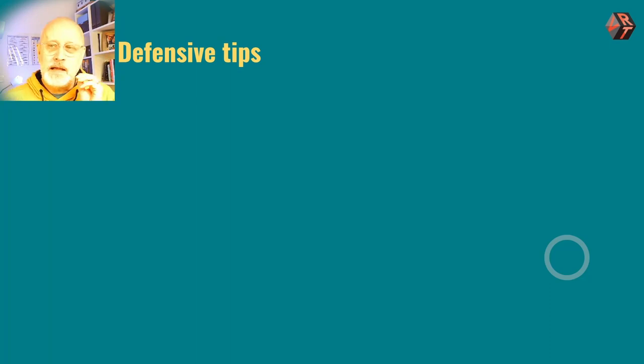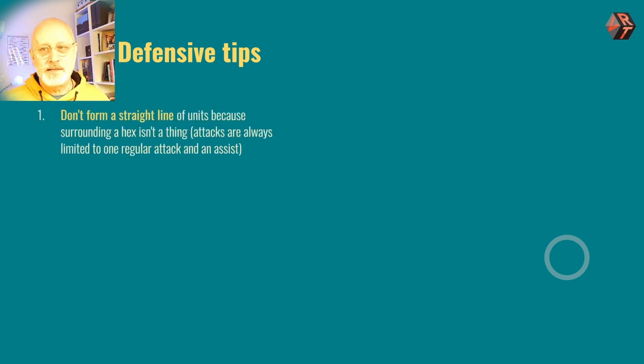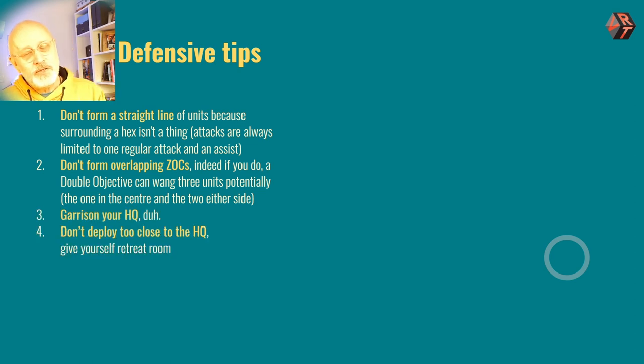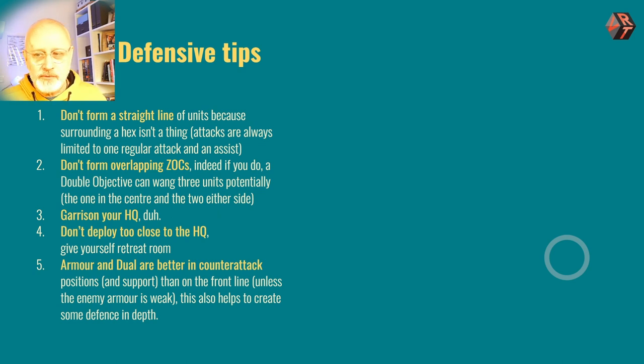For thinking about defense — and classically for a Dean Essick game — the game is primarily about attacking. Your best form of defense in a Dean game is attack. But nonetheless, there is some stuff you can do. You don't have to form straight lines. You don't have to form overlapping zones of control. There are no interlocking zones of control. Garrison your HQ. Don't deploy your units too close to your HQ. Use your HQ's command radius and give your frontline units some retreating space. If you don't, and you don't have a legitimate retreat, your units will have to come off and come back on again the next turn — which is a bad thing. Armor and dual units are better in counterattack because it's much easier to do an engagement with armor and force it to retreat than to do a regular attack on infantry and force that to retreat. This also helps create some defense in depth and counterattack opportunities.